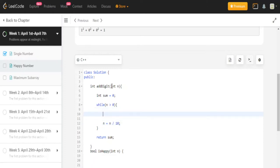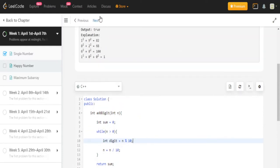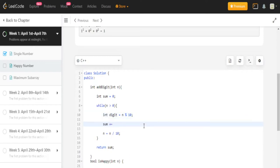I need to get each digit, so I'm going to create a variable called `digit` which equals `N mod 10` — that gets every single digit. And then `N = N / 10` to get the remaining digits. Once I get the digit, I'm going to do `sum += digit * digit`.